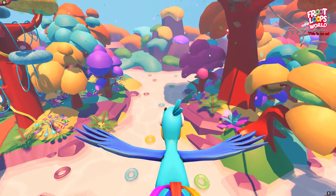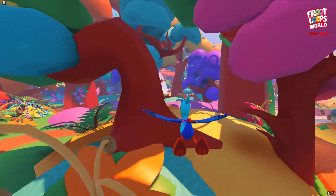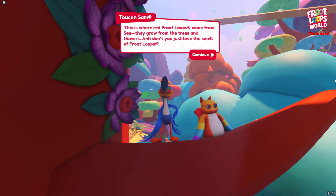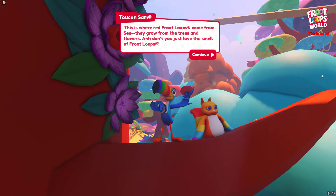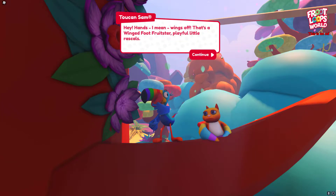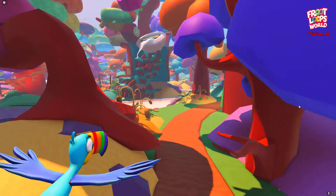Welcome to Fruit Loops World! It's like we're riding on Toucan Sam — this is pretty cool! Super colorful. Oh look, there's like a milk Fruit Loops waterfall — a milk fall, whatever you want to call it. This is where red Fruit Loops come from — see, they grow from the trees and flowers. They've been hiding Red Fruit Loops all over, and that's why I need your help to collect as many Red Fruit Loops as possible. Some are easy to discover; for others you ought to follow your nose. I do love the smell of Fruit Loops — it's one of my favorite cereals.